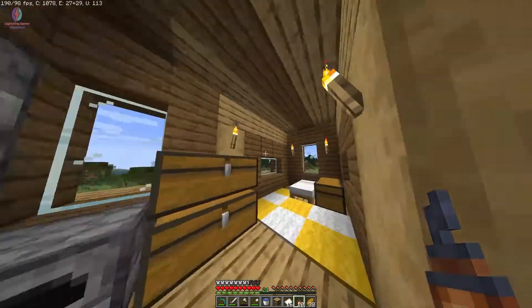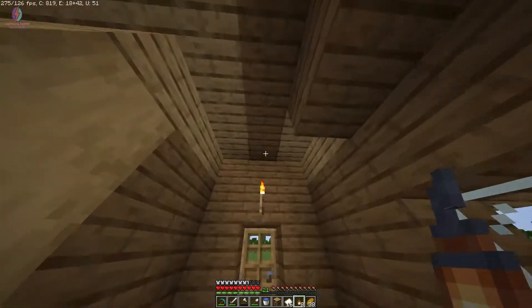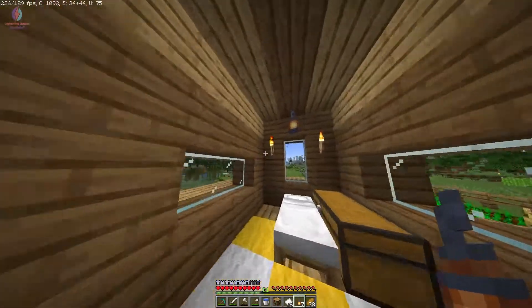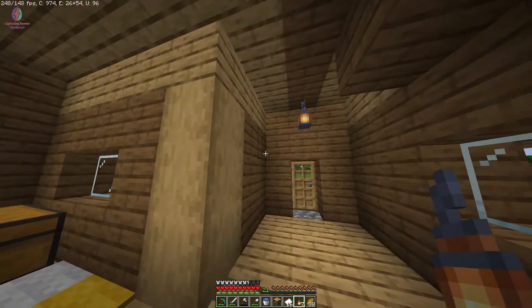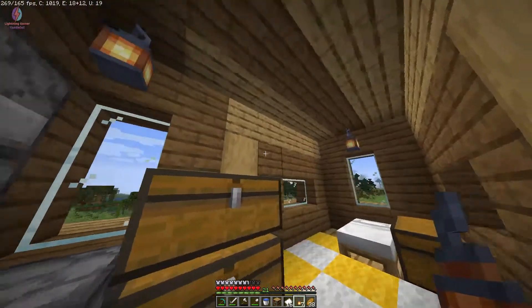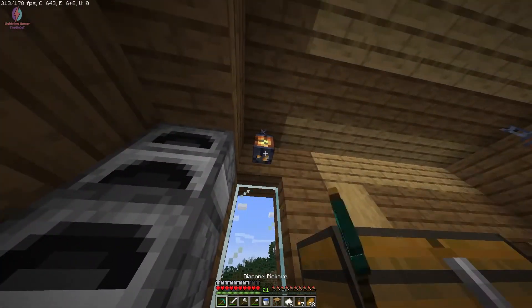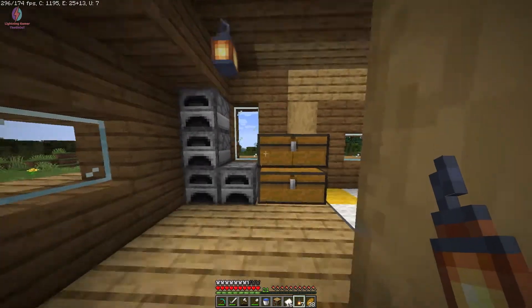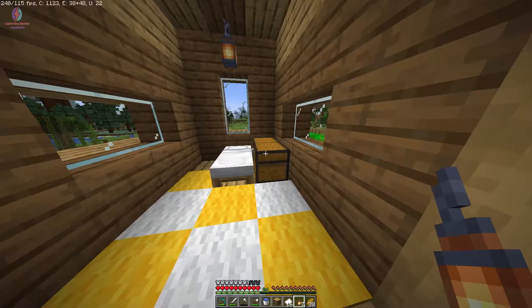It's not bad actually. I can put lanterns here, here, and here — we don't need torches anymore, so I can break them. Torches always mess up the look and design. Now I'll place the lanterns properly to improve the lighting.